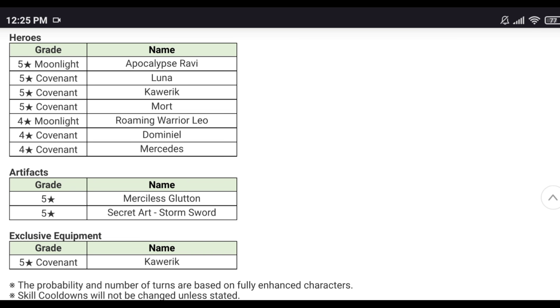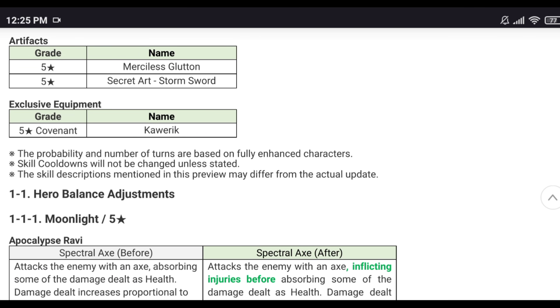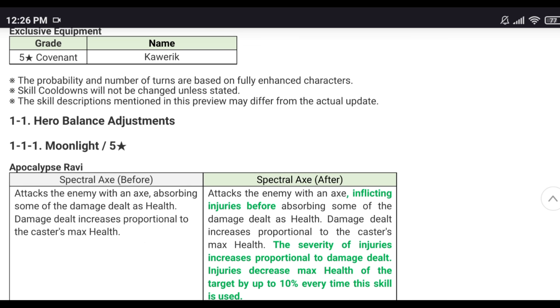Domino is getting some buffs. Mercedes, a free hero, getting buffs — gonna help out newer players. Artifacts: Merciless Glutton is going to be great for warriors and combat units manipulation, CR overflow. Secret Art Storm Sword is going to be dangerous. And Carrick exclusive equipment change — oh boy.